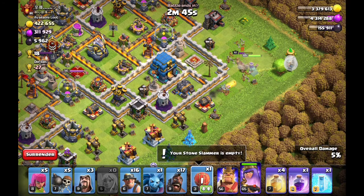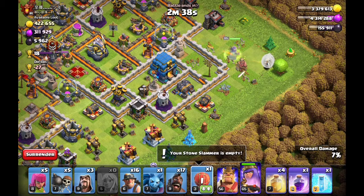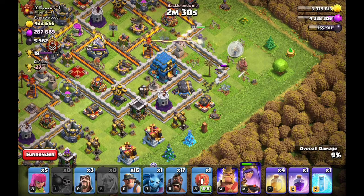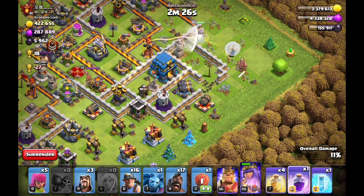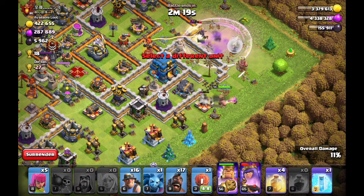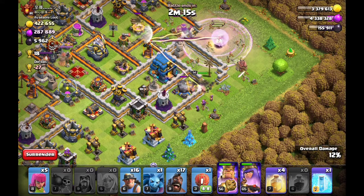Keeping an eye on the queen here, because every time she engages with a hero you have to be careful. Use that rage on her and the healers. Let's go ahead and break into the wall. I think that was a bit late because the queen went the other way. So we're going to put the king in, and wizards. Got to get that rage down, keeping the queen up. King's going to go in towards the Town Hall.